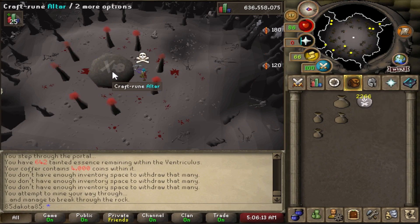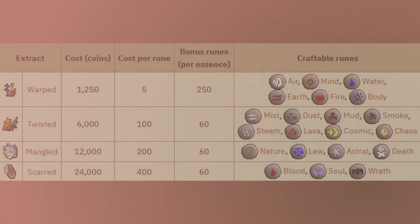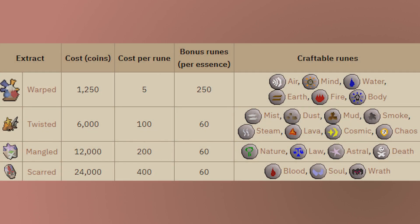There are four different types of Extracts, each of them costing different amounts and able to make different runes. Let's go ahead and check out this table real quick. You have Warped, Twisted, Mangled, and Scarred Essence.